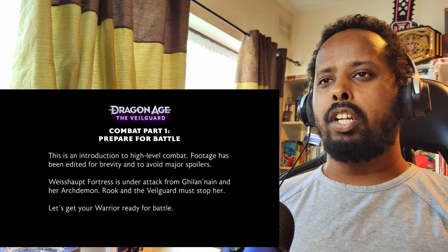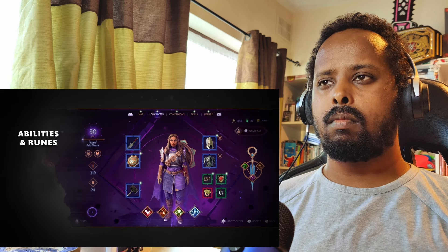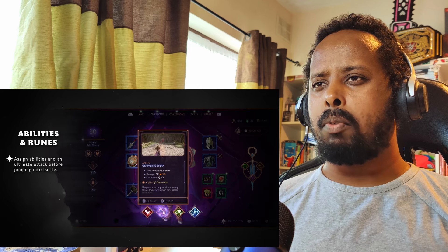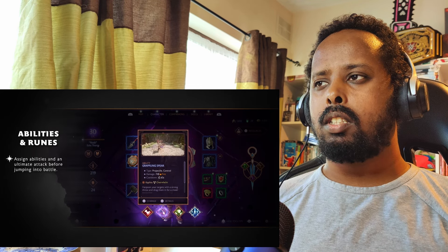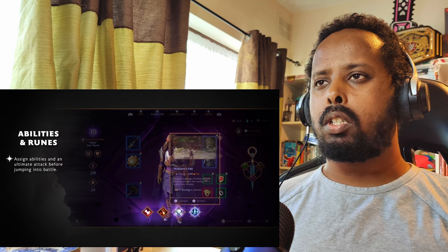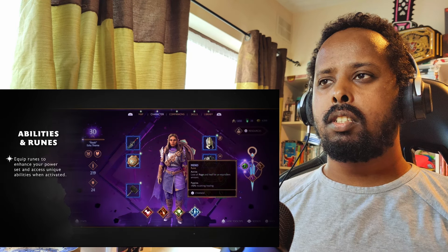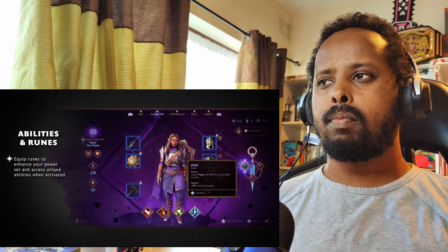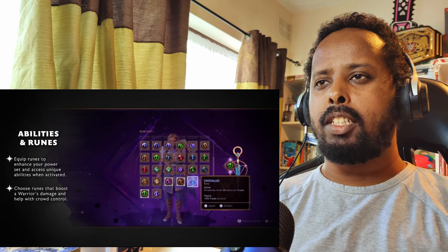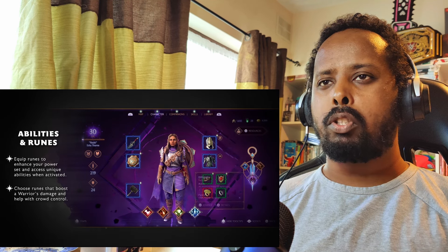Warrior! Assign abilities and an ultimate attack before jumping into battle. We've got grappling spear, spectral bulwark, warden's fire — looks kind of cool. Equip runes to enhance your power set and access unique abilities when activated.